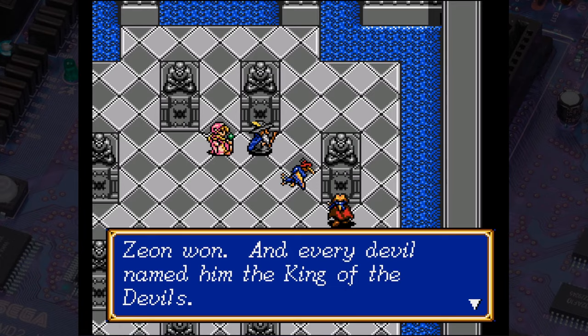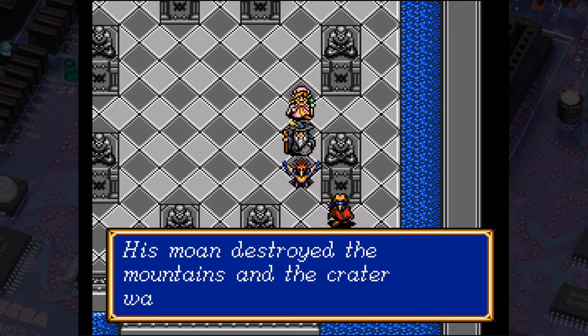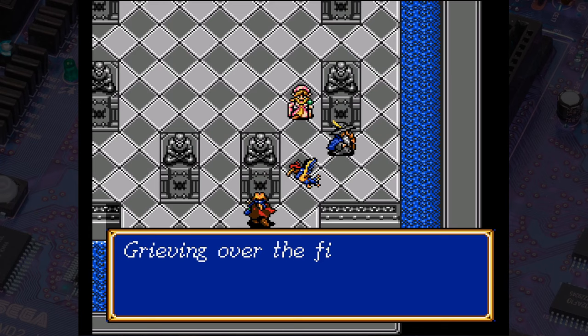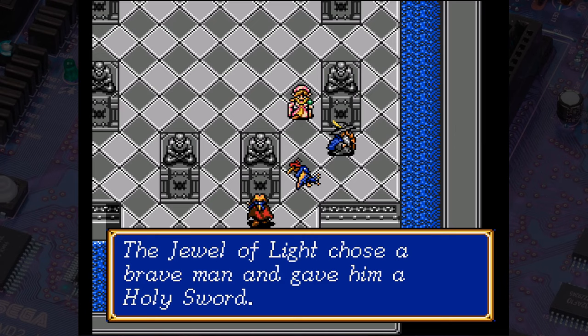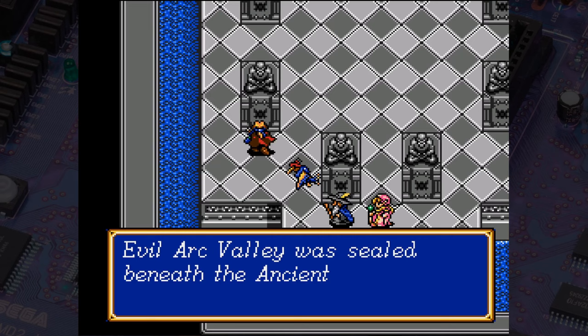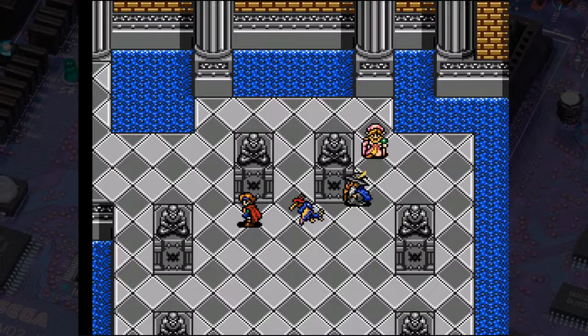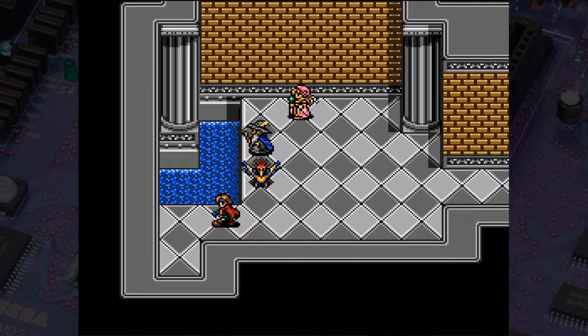Zeon defeated both Dark Soul and Dark Dragon, but the duo managed to seal Zeon's powers away into the Dark Gem that is currently stuck on a mithril chain around Bowie's neck. Zeon lost his power and fell to Earth, creating a giant crater. The Grieving God of Wisdom created the Jewel of Light, which chose a brave man to fight the devils and armed him with the Holy Sword — that man might well be Max from Shining Force 1, even though they don't come straight out and say it. There are some contradictions in the translation here, so it's worth reading up on the story separately.